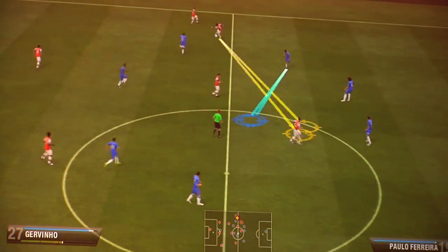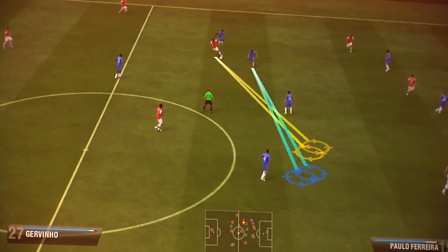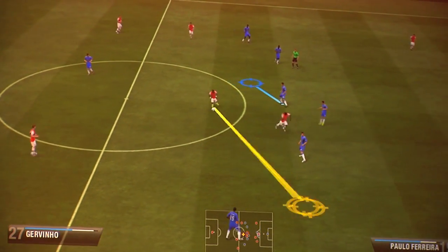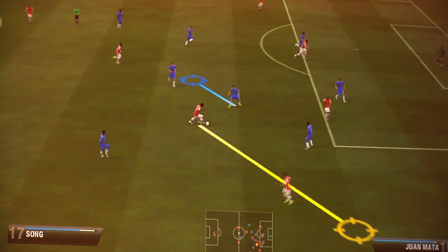And in attack, our teammate control lets you send players on runs by literally painting the path that you want to send them on, giving you great new attacking options. You just saw Ian painting that route on the pitch.